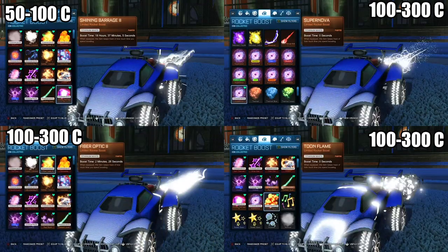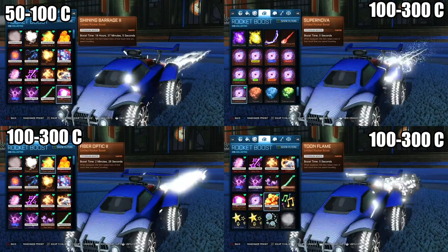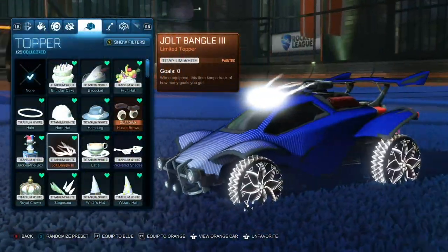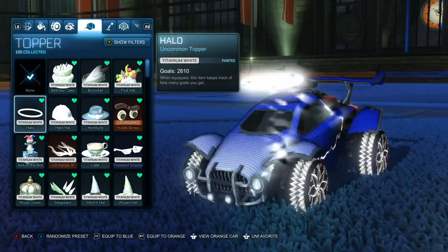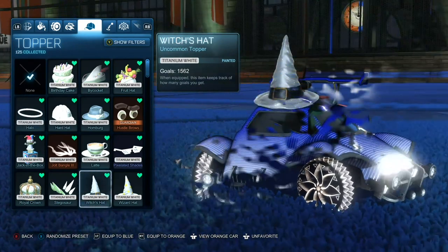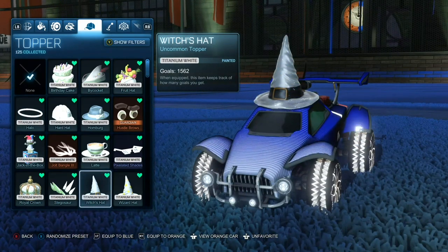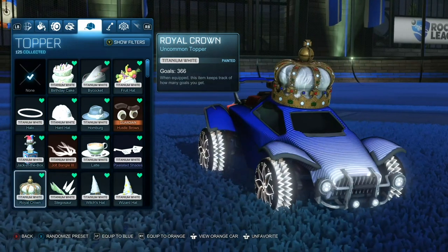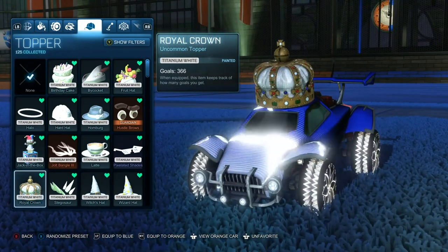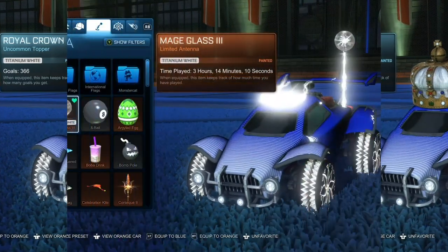Now onto a somewhat unpopular category: toppers. I for one love toppers and have always used one. We have the Jolt Bangle 3 for 300 to 500 credits, the Titanium White Halo for around 200 to 450 credits, the Witch's Hat is a pretty nice bargain at 100 credits or less for the Titanium White version, and finally you can get a Titanium White Royal Crown for 150 credits or less.